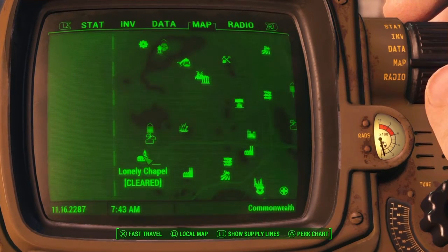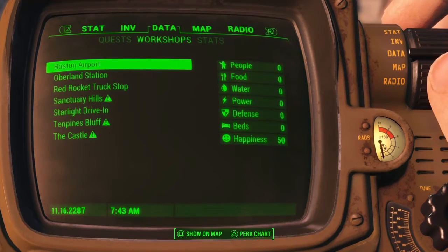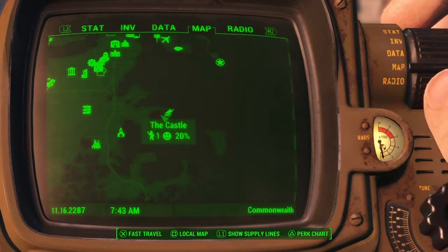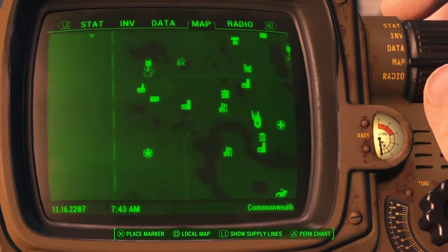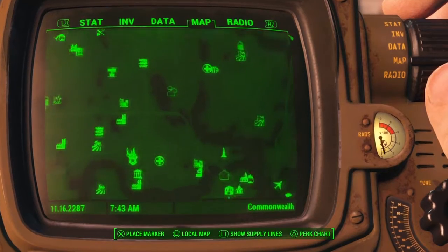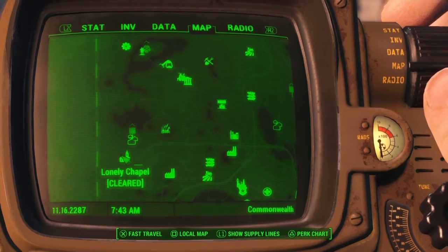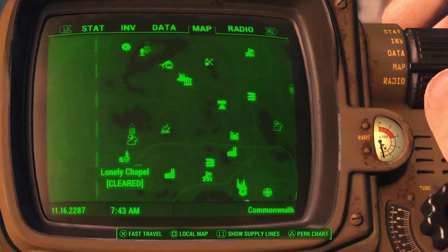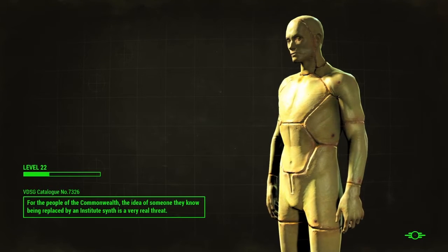Alright, hey everybody, welcome back to another episode of Fallout 4. So in this episode — well, in the last episode rather — I took the Castle, or Fort Independence, whatever you want to call it. And I've now been given two settlement missions, quests, that I'm going to start on, and just sort of widen the settlements that I've got. So that's what this episode primarily is going to be about.